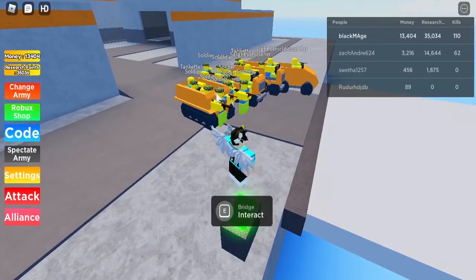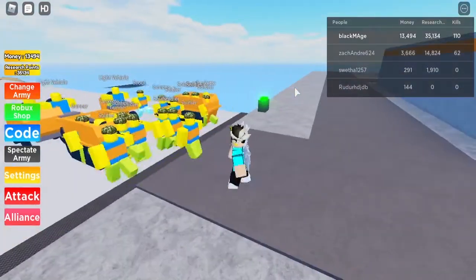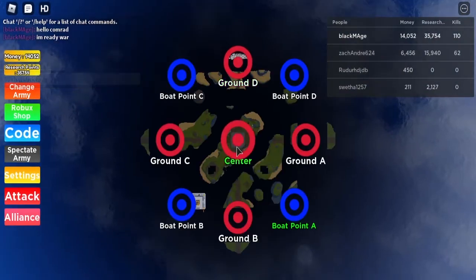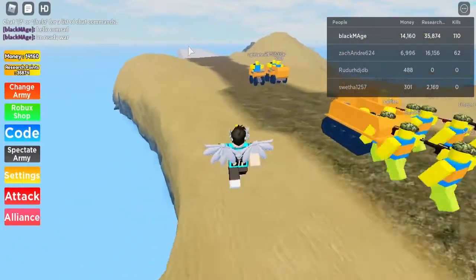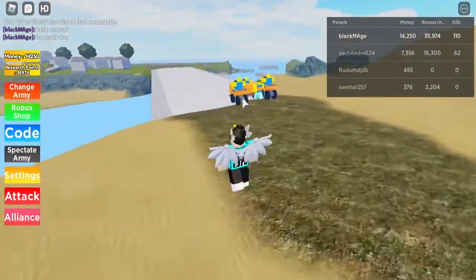I have a tank, I have a tankette. A tankette. I think I could buy a tank now. They stopped moving from ground D, and when I press center, they will go to the center, as you can see right there. Holy crap! There's a lot of soldiers. Let's see if my soldiers can do this. Come on, let's go.